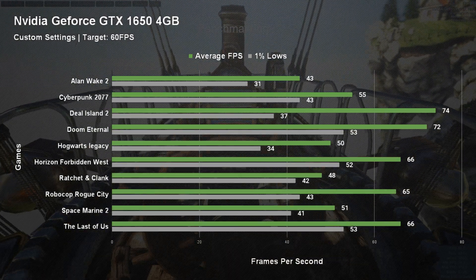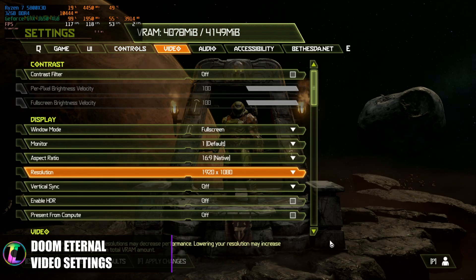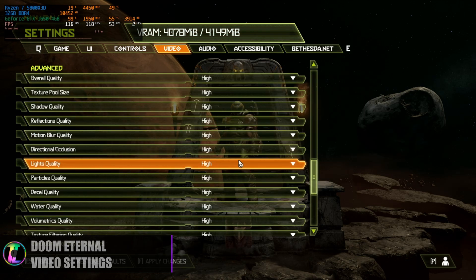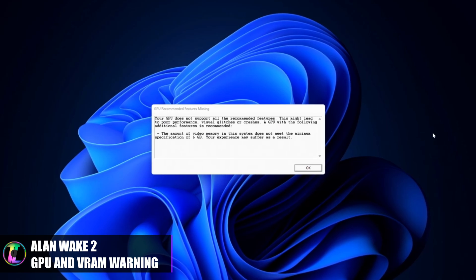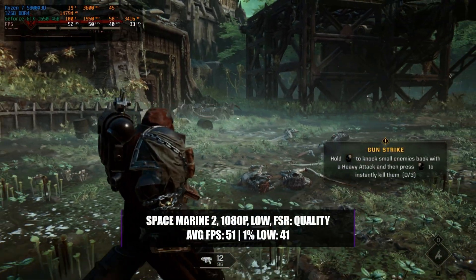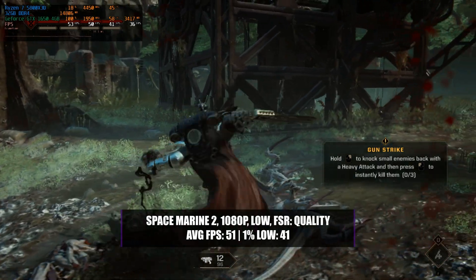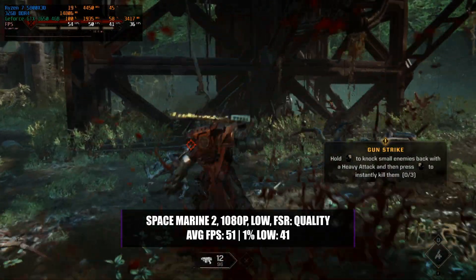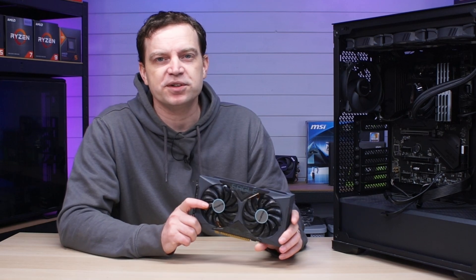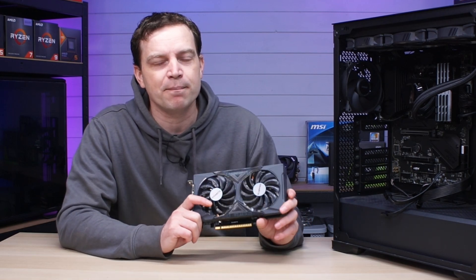Some games threw us a few wobbles. In Doom Eternal you were very limited by VRAM, meaning you couldn't increase the settings — even at 1080p high the game still had headroom but just wouldn't let you reach ultra. The 4GB of VRAM really does hold this card back, and we saw the same with Alan Wake 2, which throws a VRAM warning on startup. The newest game we tested was Space Marine 2 — running at 1080p low preset with FSR Quality we got an average of 51fps with a 1% low of 41fps, but it still suffered from VRAM errors in the settings. Overall though, this card has done exceptionally well on modern games, proving you can still play modern titles on a GTX 1650.